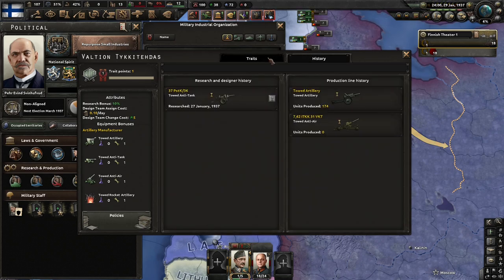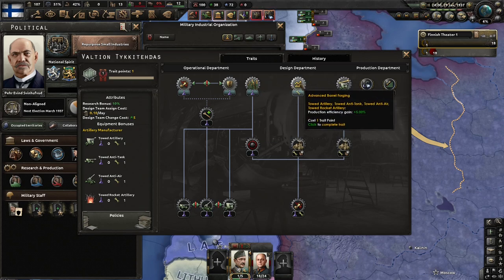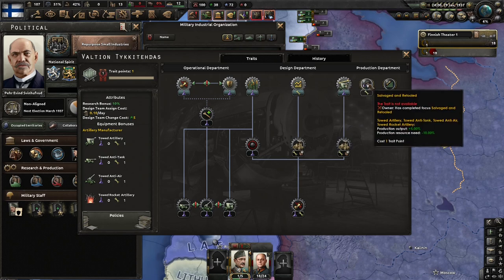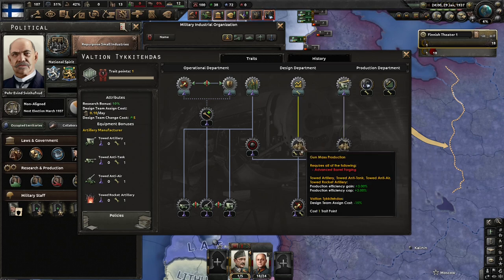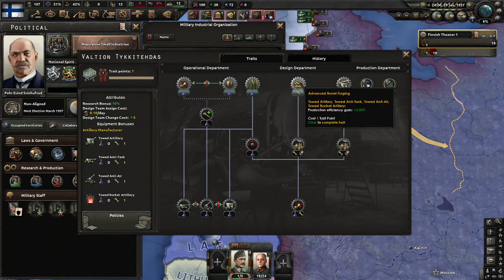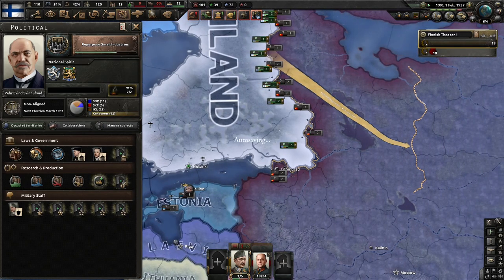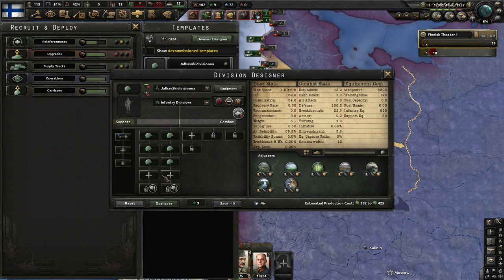Only for towed anti-tank and towed anti-air, which I kind of want both in the end. I definitely want to get anti-air first — soft attack, hard attack, air attack, efficiency gain. More production cost but better soft attack. Cap gain and breakthrough, which I do like. Reliability — does it all. If I'm making any mistakes please let me know in the comments below. I would like this division and I want to add support artillery.